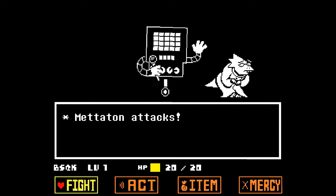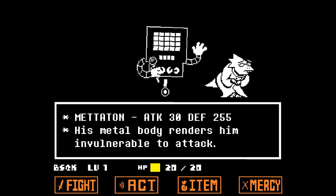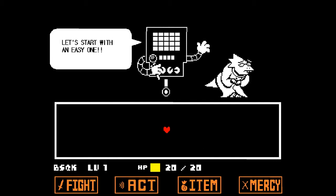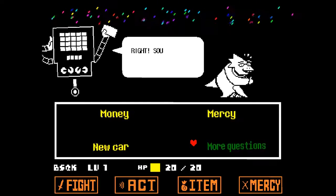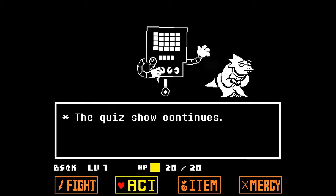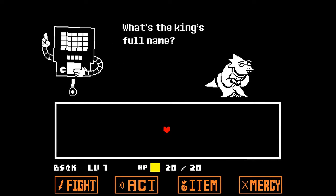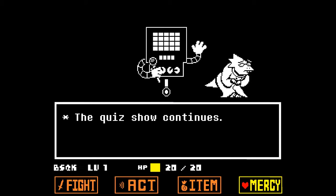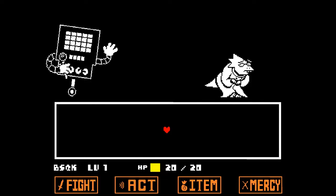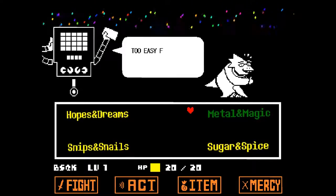Let's start with an easy one: what's the prize for answering correctly? More questions? Right! Sounds like you get it! Here's your terrific prize. What's the king's full name? Asgore Dreamer. Correct! What a terrific answer! Enough about you, let's talk about me. What are robots made of? Metal and magic, sugar and spice, snips and snails, hopes and dreams. Too easy for you, huh?